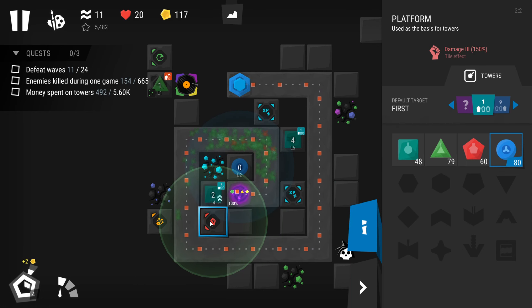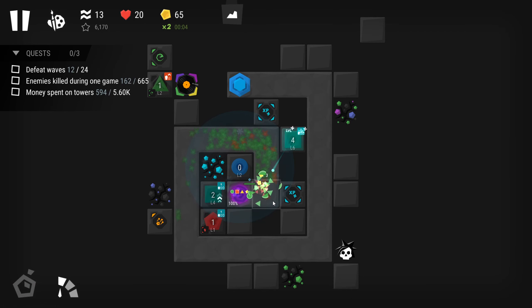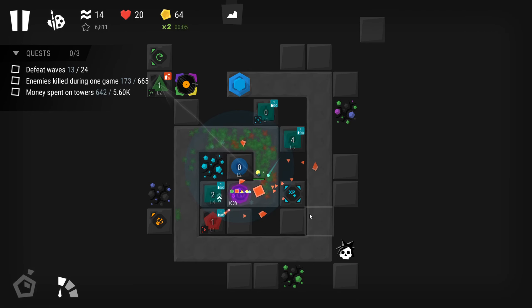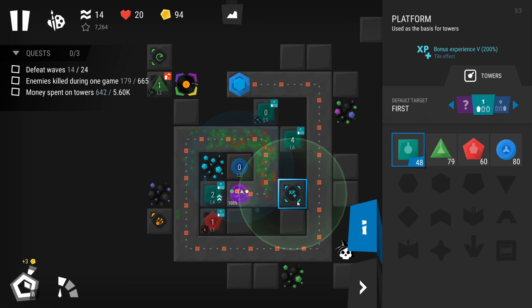I wanted to have the bomber right here — damage, that's actually good. Maybe I'll put more damage on him. I hope he can reach some of here. Yeah, that's perfect. Let's get some more experience. Maybe we should get another freezer — let's put another one there. I wonder if you have two freezers overlapping, do they have like a double freeze effect? That's what I wonder.